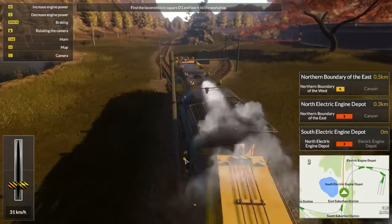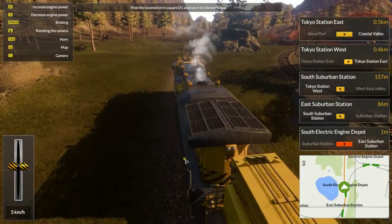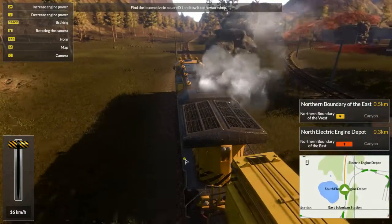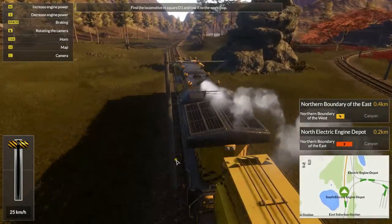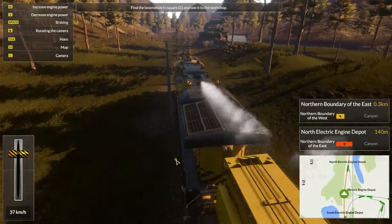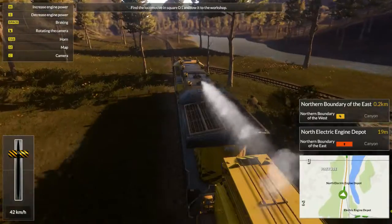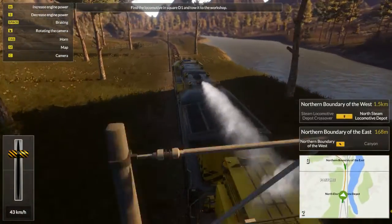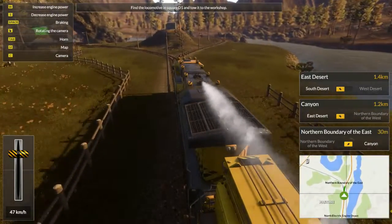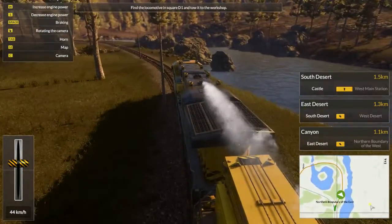We want to go straight up — that would take us to the electric station, which we don't want. The M key is conveniently map — M for map. Now I think I need to go right. It could be left or right, but I can see the green marker over there on the other side of the lake, so we'll go around this way.